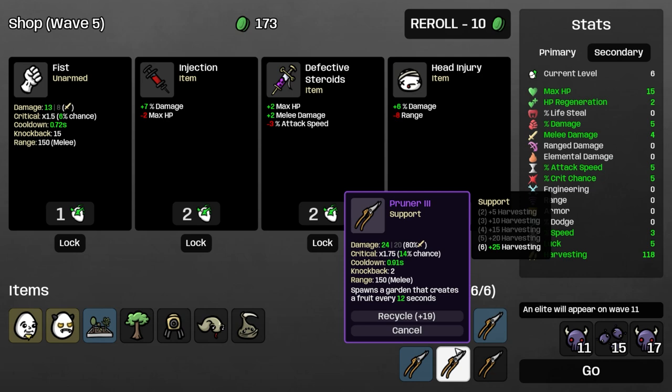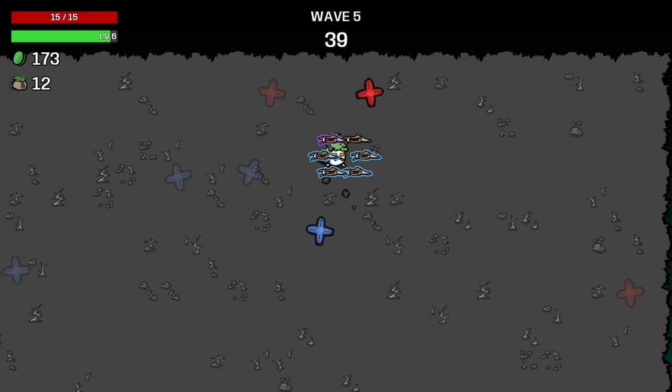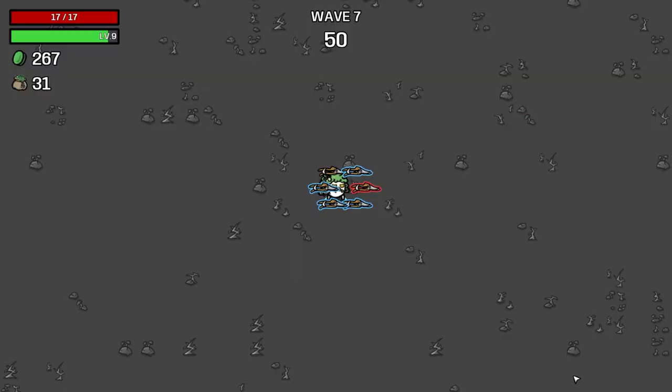We need to turn this into a legendary one as soon as we can. I'm just going to save and turn all the materials into HP. Peacock's really good long term — it puts us on death next wave if we get hit, which is a little scary. Maybe we just go like this.